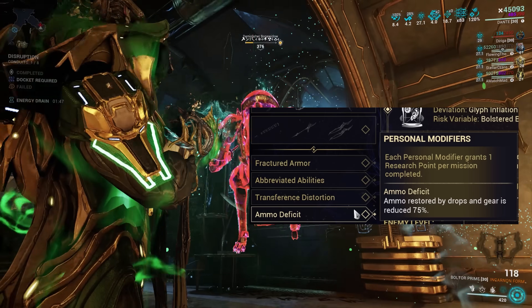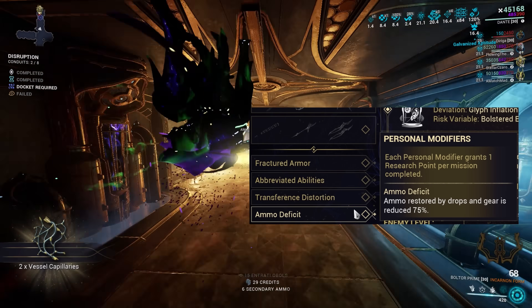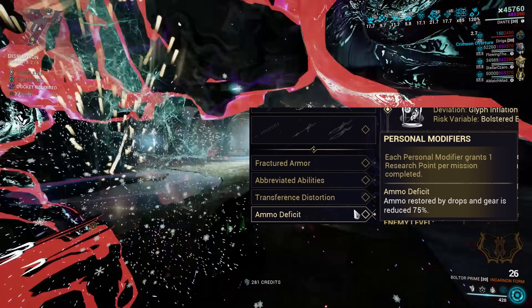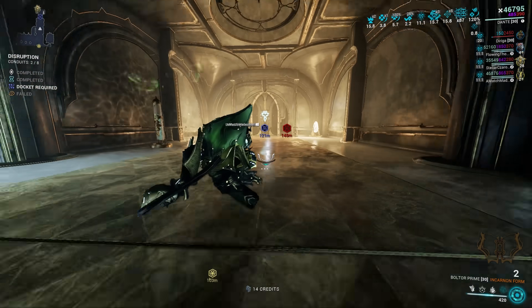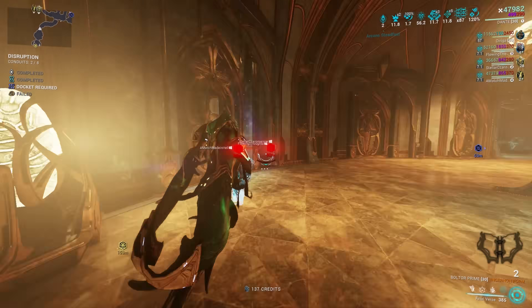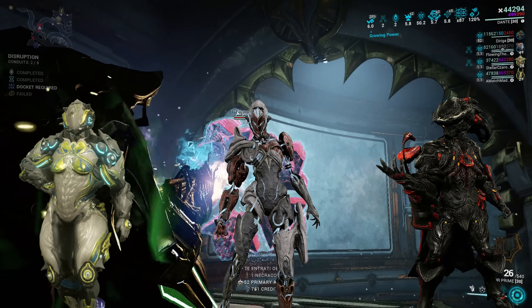Ammo Deficit grants you very little ammo recovery. Evade this with Incarnon weapons that effectively generate their own ammo, or Battery and Exalted weapons which bypass the issue entirely. This applies similarly to the Ammo Scarcity modifier that drains your ammo reserves over time. Concussive Drain — losing energy when you take health damage — can be avoided by either building to not need energy, or to not rely on health hit points. Shield tanking, evasion, or being Lavos, for example, works here.